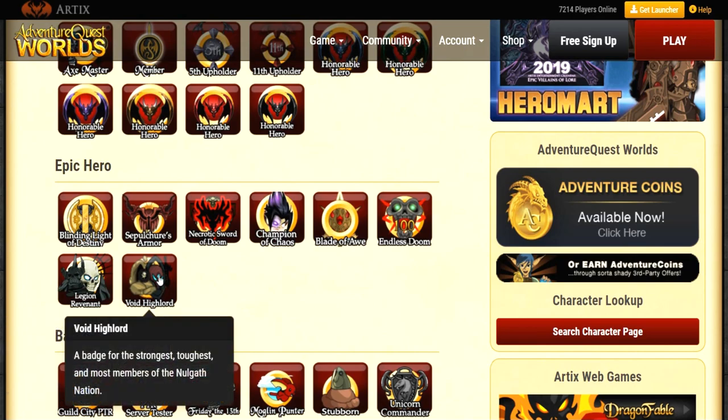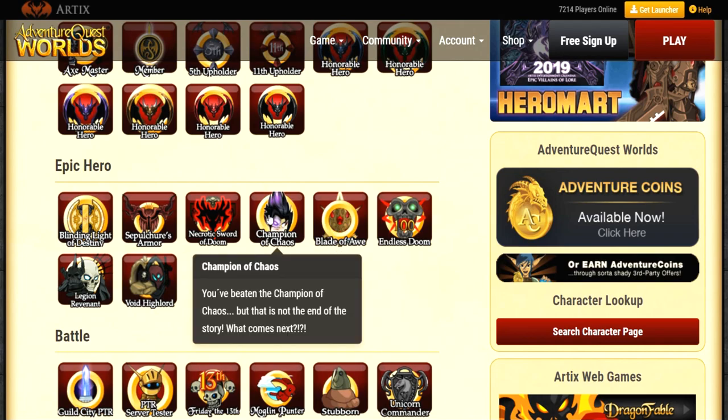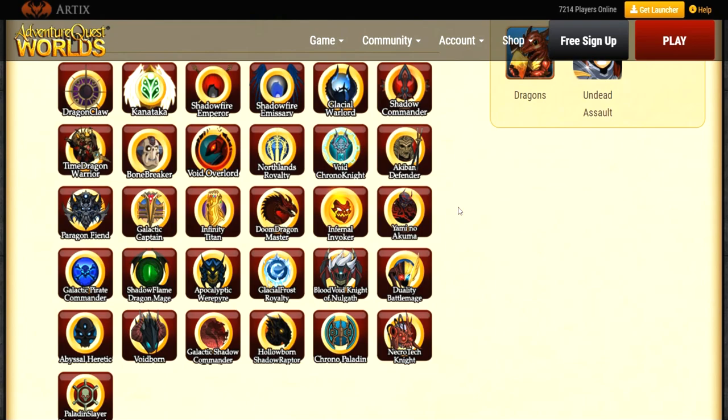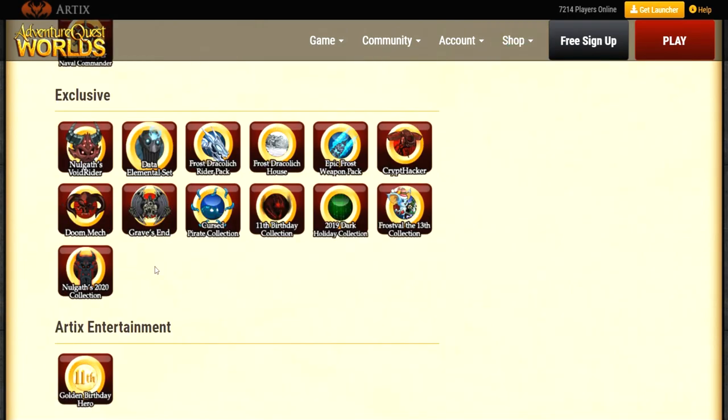Got some nice endgame badges: Legion, Revenant, Void, High Lord. Sepulchre's Armor, Necrotic Sword of Doom, Blade of Awe, Champion of Chaos, Bonnie, Light Destiny, Endless Doom. Very cool. Got some nice battle badges too — really showing your support, man. Awesome stuff. Killing it with the upgrade packs — that's so cool.